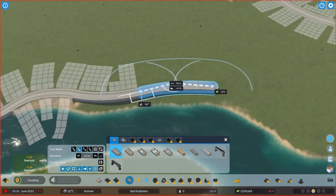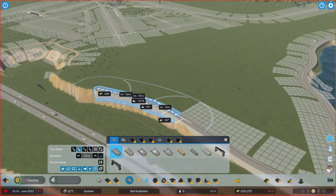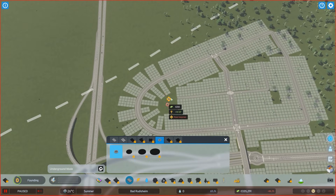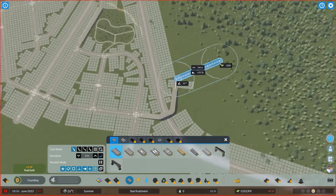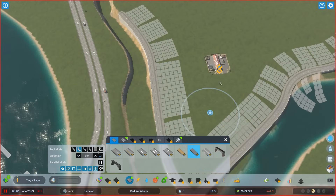You can see already some of my layout in the background, so let's dive right into what this project is all about. As I already said, this is going to be a city slash town — somewhat in the middle from its size — because that is inspired by the typical kind of towns you see in the region I grew up and am still living in: the western part of Germany.